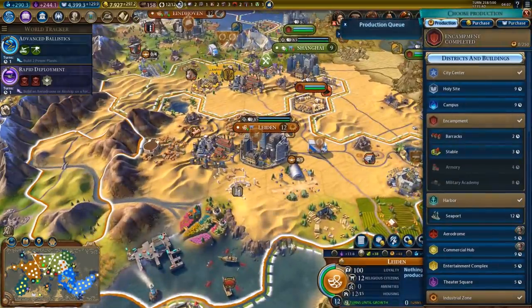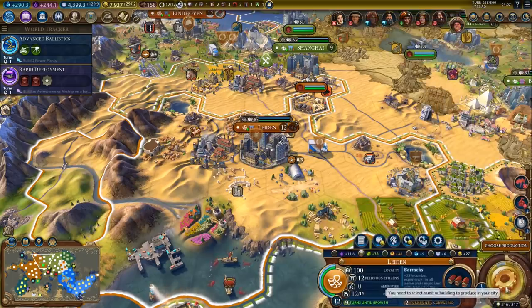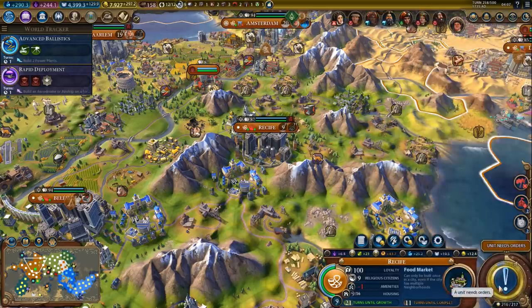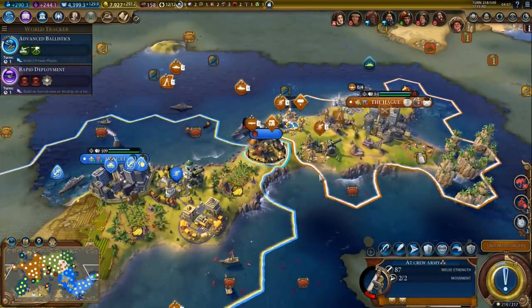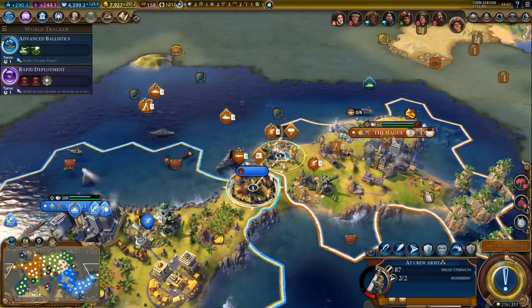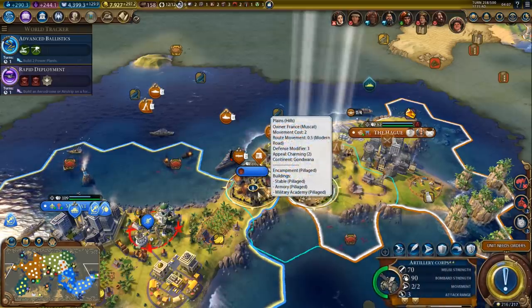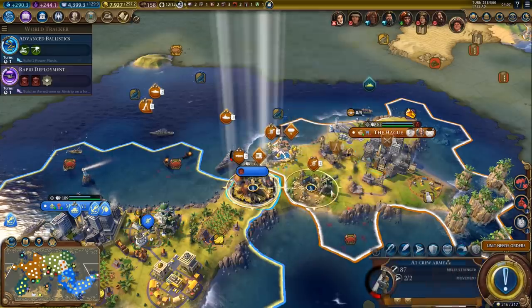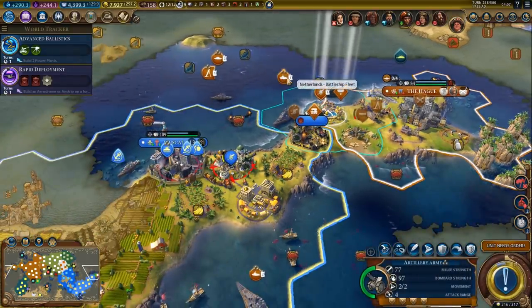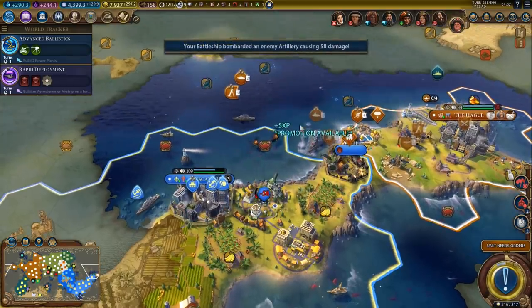Barracks or stable? Probably barracks, yep definitely barracks. Just grab that food market. We need to back up a little bit - swap with the artillery army, or with this one. Let's swap with this one because this guy has plus one range, so he will be in range regardless. And the other one does not have plus one range.